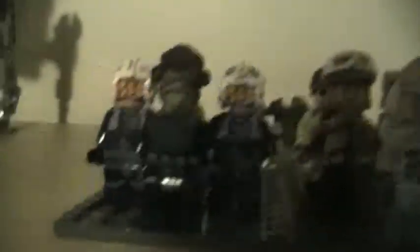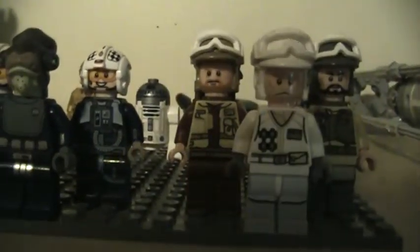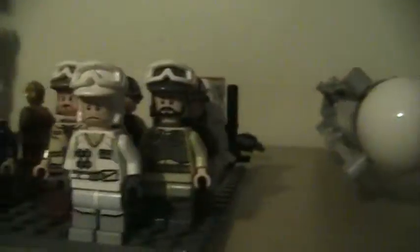For the troops, we have Admiral Raddus in front of two blue Rebel pilots. Then we have one Hoth Rebel leading six Rogue One normal Rebels. Then over there we just have the R2-D2 and C-3PO minifigures — I didn't put them in main characters because they just seem to fit better there.